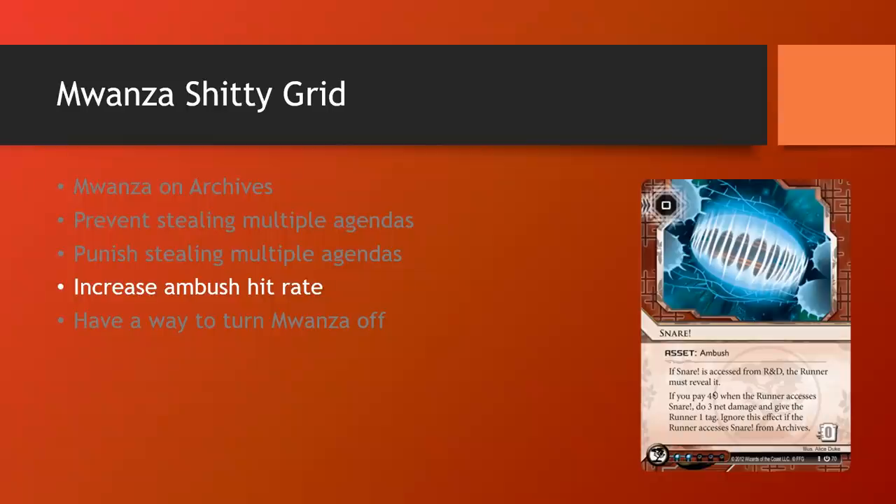If Mwanza is unrezzed when the run starts, they don't see it coming — you rez it and they're like, oh no, I'm now accessing 4 cards, multiple of which may be ambushes. An important nuance here: Mwanza City Grid awards you the money only after the entire access. So you're not allowed to use Mwanza's money to pay for your ambushes and Snares. Keep that in mind — you need to have enough money to fire all your ambushes to kill the runner even without the Mwanza money, so a prerequisite is required.